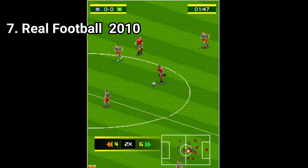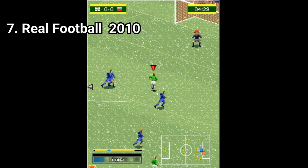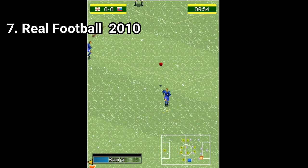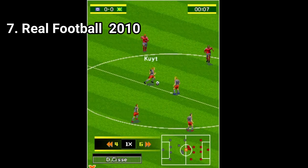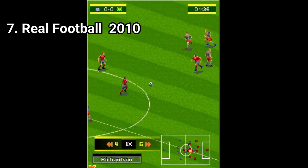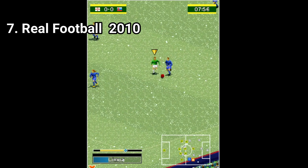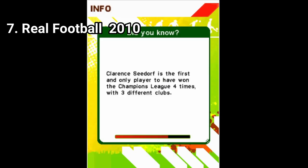Real Football 2010 includes most of the content of previous releases. The gameplay works the same as before with the same controls, and the same moves — including performing lobs, flip-flap tricks, and one-two passing. There are also two new game modes: Enter the Legend and Clubmaster. Enter the Legend involves playing a league season as a single player, while Clubmaster is a simplified management mode where you can buy or sell players in addition to playing matches. There is also an editor which can be used to swap players between teams and change team and player names. And the loading screens have trivia.